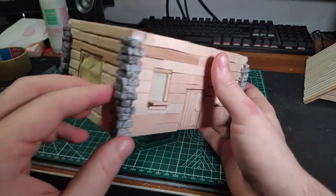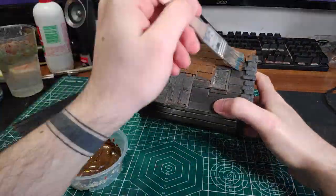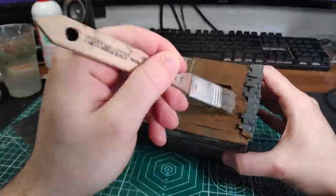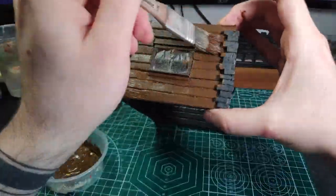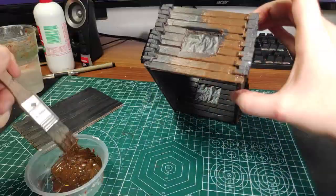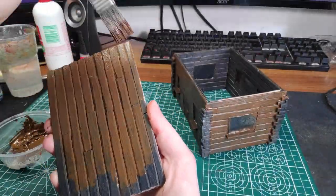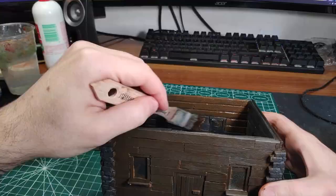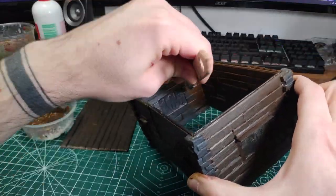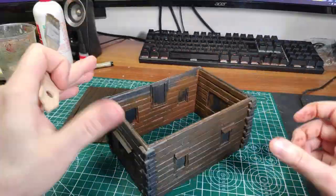Before we can start painting, remember to mask the windows on both sides with some tape. Then, after priming everything black, we can start our paint job. I'm going to use two different shades of brown to paint the house to make it look less monotone: a lighter brown for the house and the floor, a more reddish brown for the roof, and light grey for the stone. Keep in mind that since we used a dark base coat, everything will turn out darker. If you want lighter colors, I suggest you use a lighter base coat like a light grey or a white.